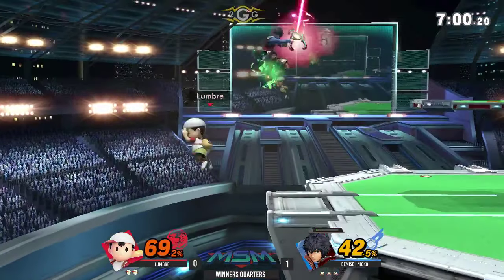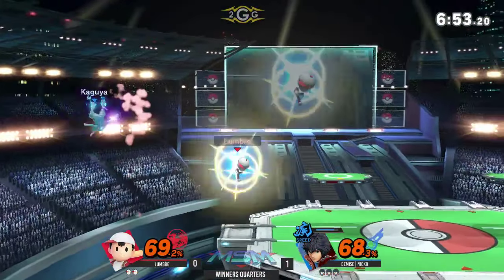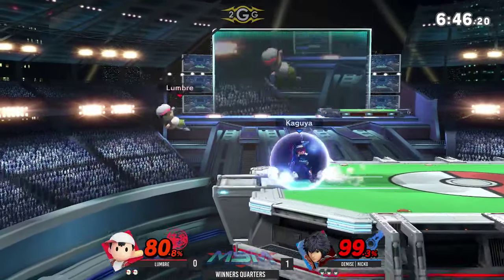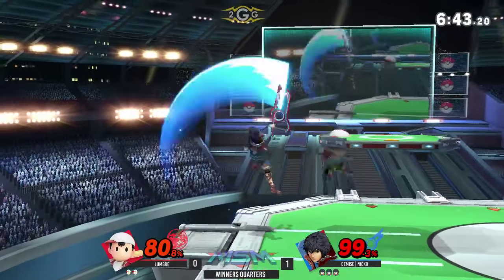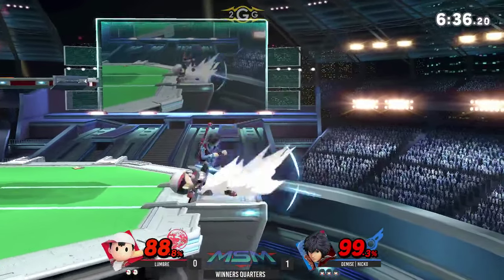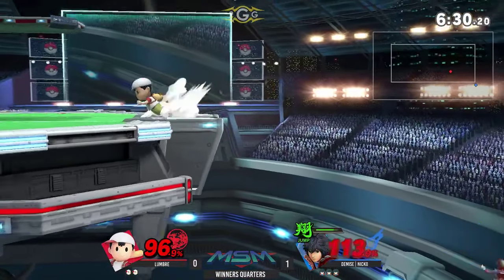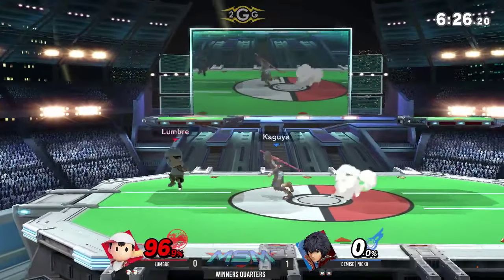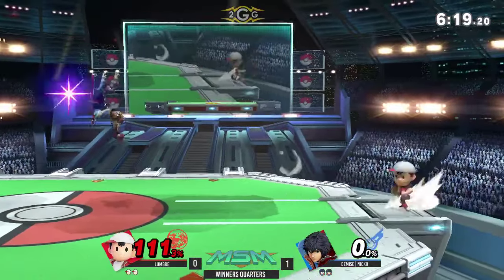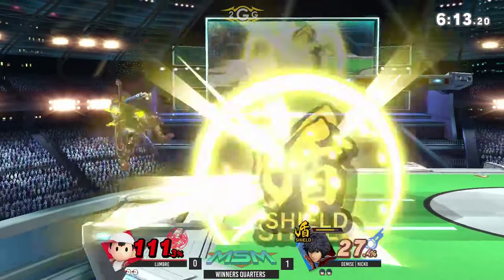Here's the edge guard — he's using air slash to go for the edge guard, but unfortunately he falls out of it before he can get the second hit. There's another fair, but this time it trades. Up tilt is super safe on shield — oh my god, his shield was super low; if he had shielded, that would have broken the shield. Unfortunately, he's dead — it doesn't matter if you jump, you're dead if you get hit like that. And Lumber is doing everything he can to catch Shulk in the air before he throws out his aerials.